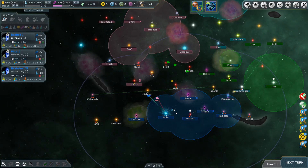Containment field is down. We're going to chase these ships - we move faster than they do so we'll arrive at the same time they do next turn.